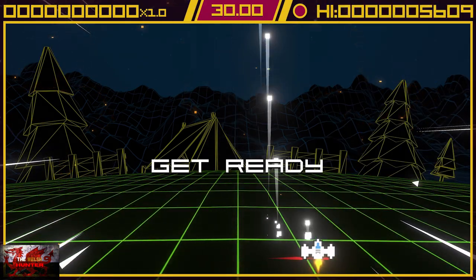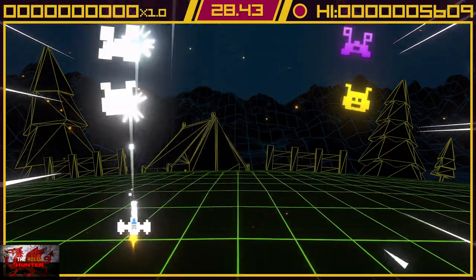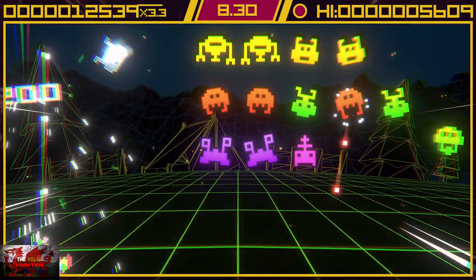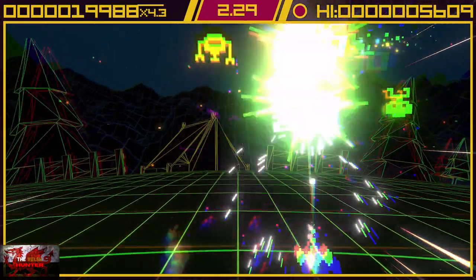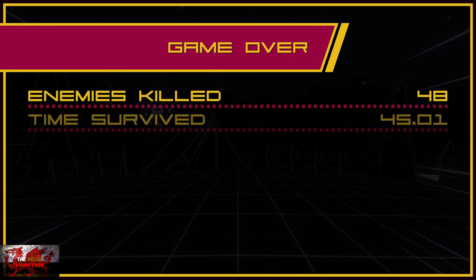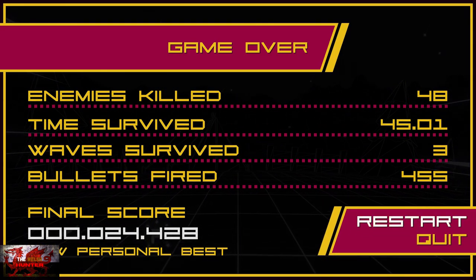Now we'll head on to Time Attack Mode. You get 30 seconds to kill as many enemies as you can. We need to get to 15,000 points on Time Attack Mode, which should not be too bad at all. Literally just try not to get hit and keep aiming for the big enemies as much as you can. I ended up there with 24,000 score in the end. So that one should be fairly easy — that's just literally 30 seconds.